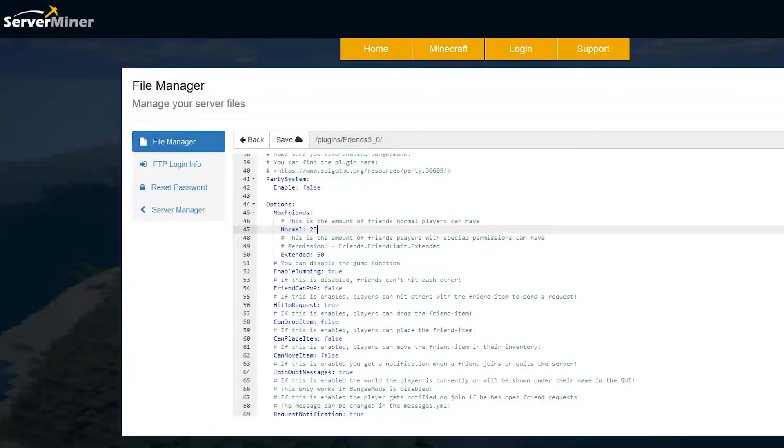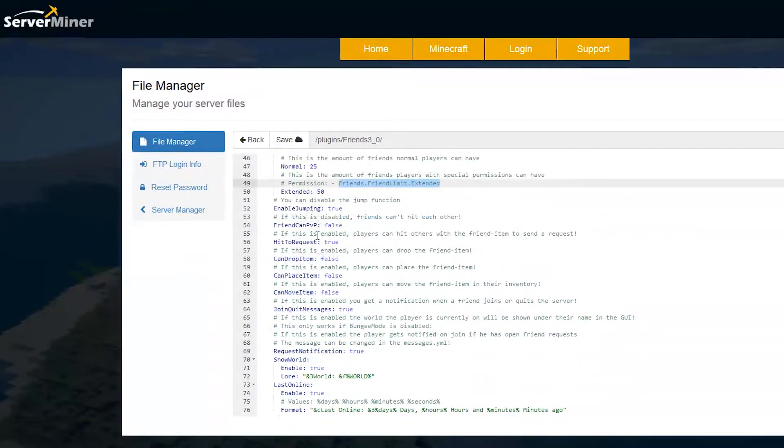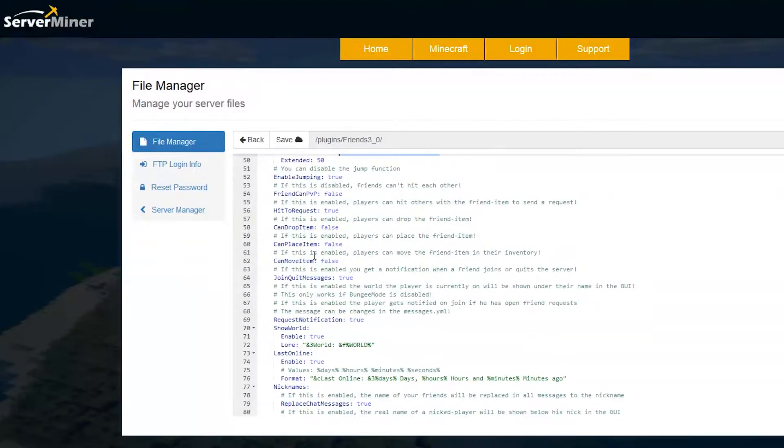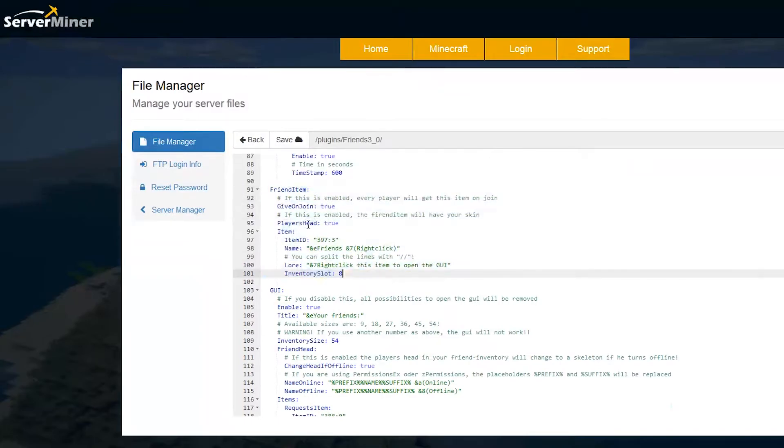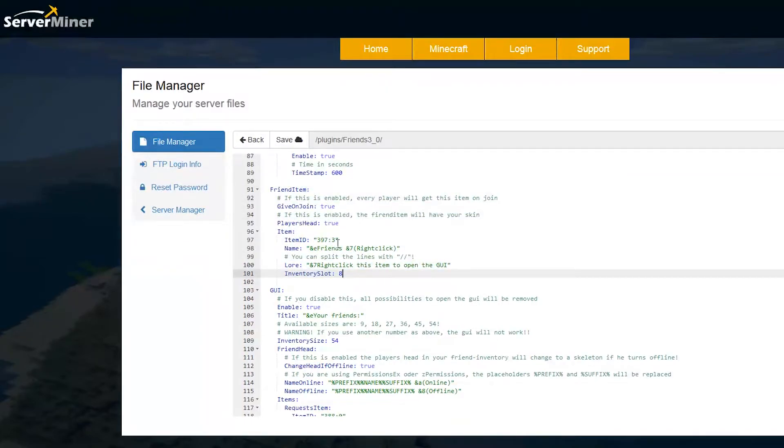Then we have some options about the plugin - how many friends do you want people to have? You can set the max and maybe give donators and admins even more friends with a specific permission allowing up to 50 friends. Then we have some cool features such as enable jumping, whether your friends can PvP each other, whether they can drop items, and join and quit messages. Scrolling down a bit more, it shows the world a player is in and when they were last online, which is a cool feature, and we have the friend item that we used.